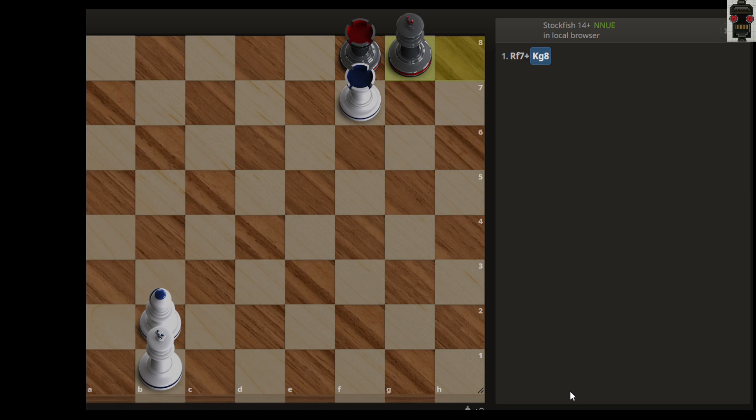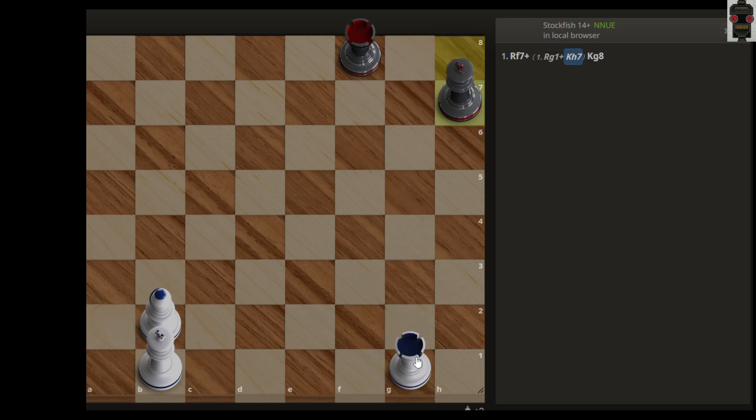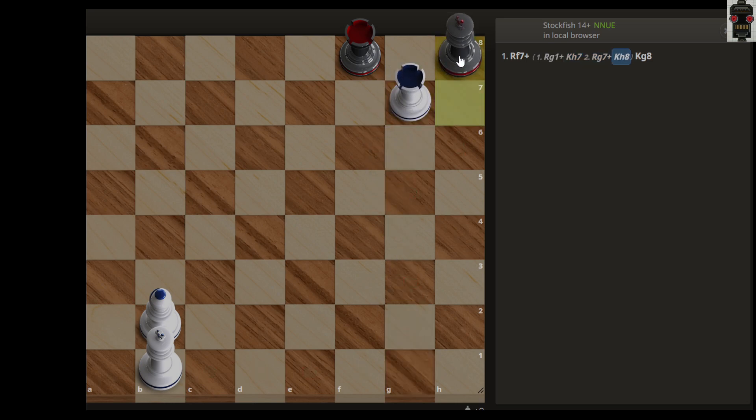If you capture this rook, the game will be drawn, so you can't do that. If you try to move your rook here, king can come to h7, and then you can give a check, and the king can go to h8 — so this just repeats again and again.